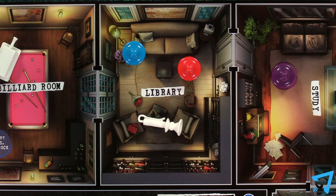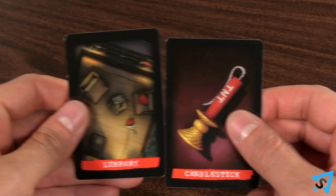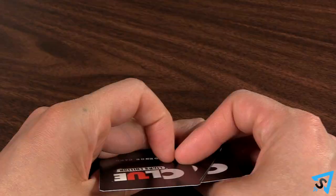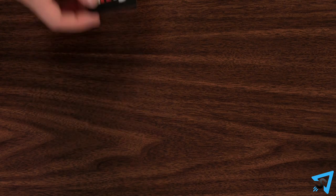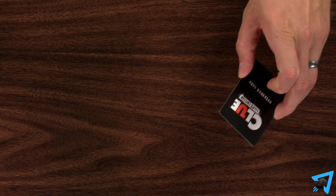Then the player to your left secretly shows you one of the evidence cards from their hand matching your suggestion. If they have more than one card, they pick which one to show you. If they don't have one of the cards, they pass and the next player to the left shows you a card. Repeat the process until one other player shows you one card.